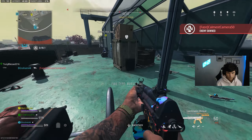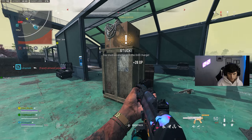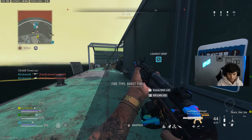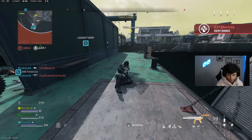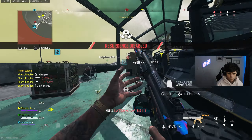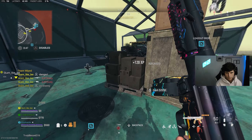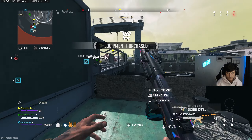Get out — inbound. Hostile dropping into the area, watch the skies. Good kill. Marking the rest of that squad on your attack map, get hunting. Hostile — damn, I just got back! Damn!